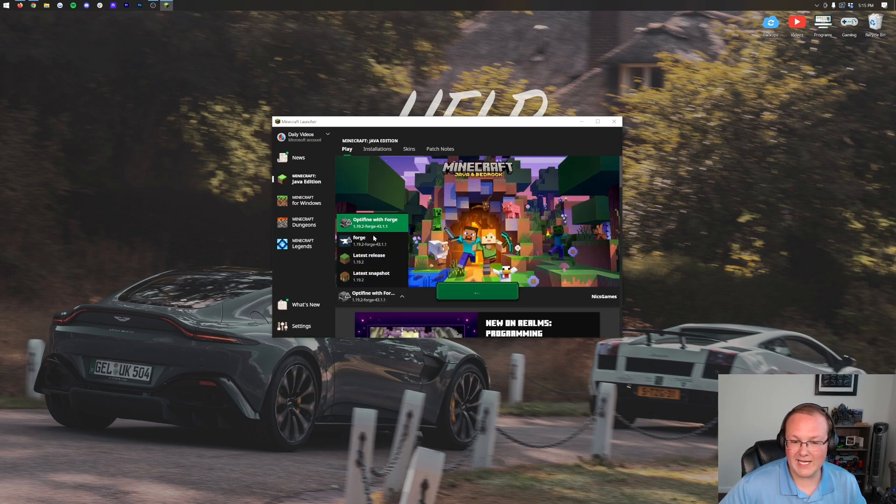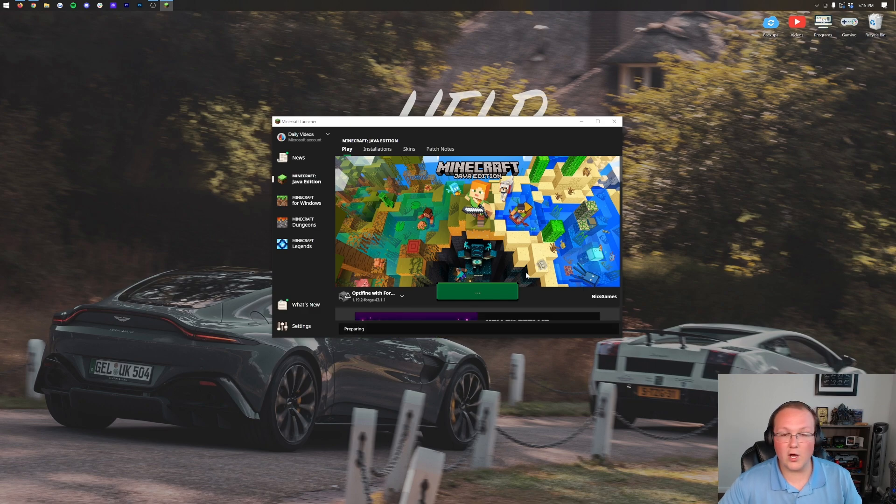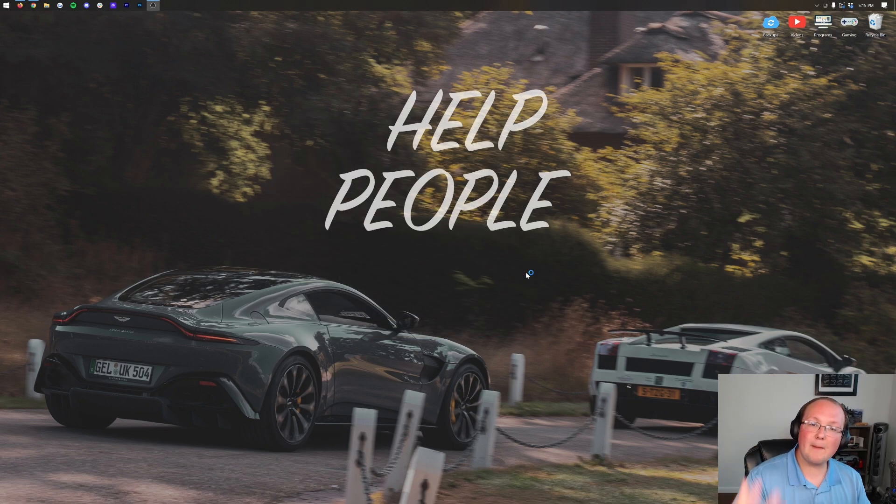We're launching Minecraft with Forge here. As you can see, we have the one we created — it could have been the one there by default; it doesn't matter which one you use. Once you have it selected, go ahead and click the Play button, then click Play again. And now, Minecraft's going to open up with not only Forge, but Optifine installed with Forge as well.